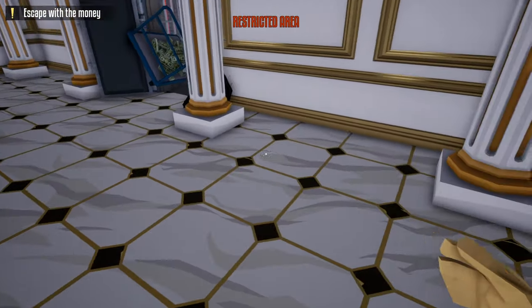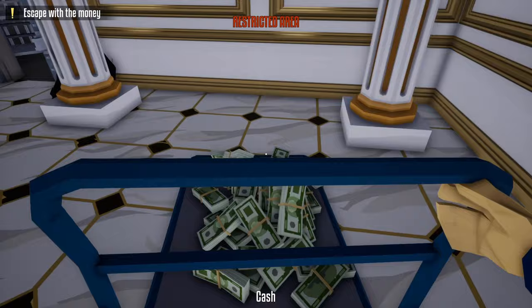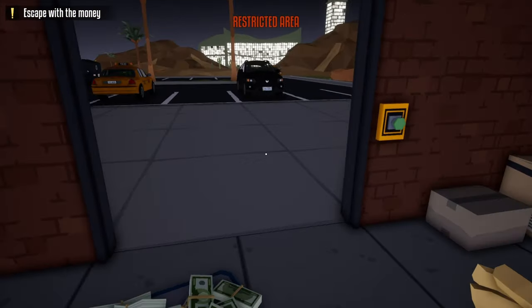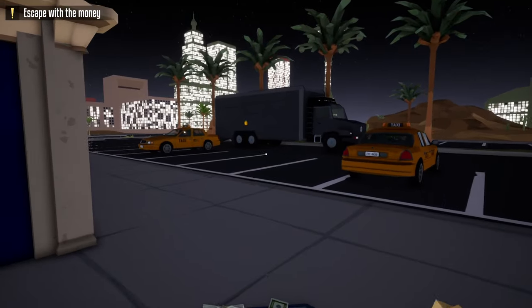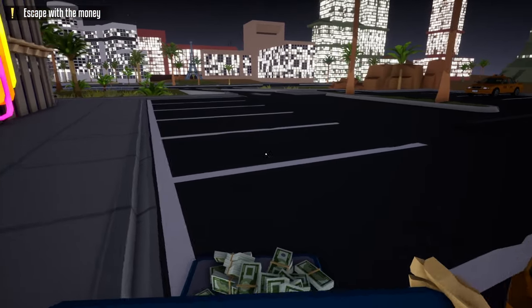The route to get back to the truck is quite simple. Head out these vault doors, back out this door, go through the shutter door that we opened up earlier, and it's just a straight shot back to the truck. Keep doing this until you have all the loot from the first vault area.